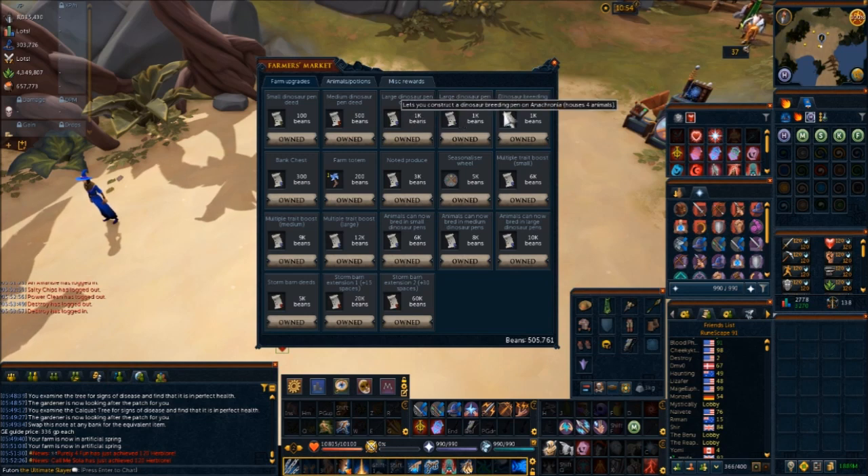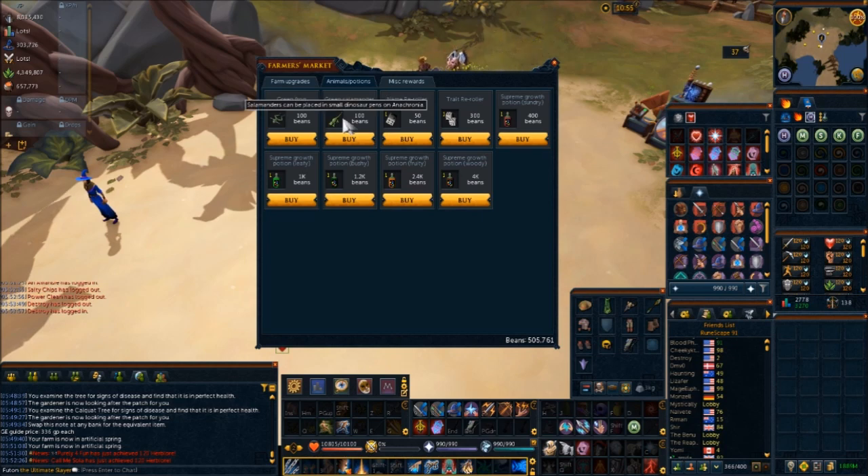Anything can be grown in the breeding pen, so you can use it to grow dinosaurs if you wish. You can also access breeding in the pens themselves, though as we know with the nerf they're not really that amazing, and we don't really know any breeding rates or XP yet. If you're wondering where frogs and salamanders are, they're right here in the shop.